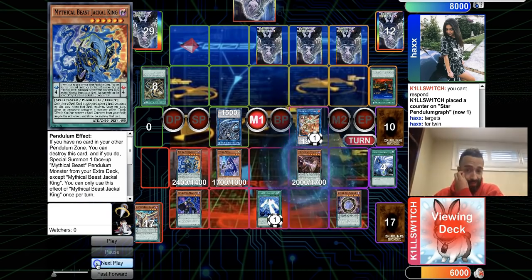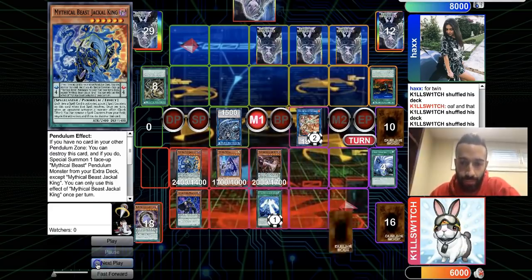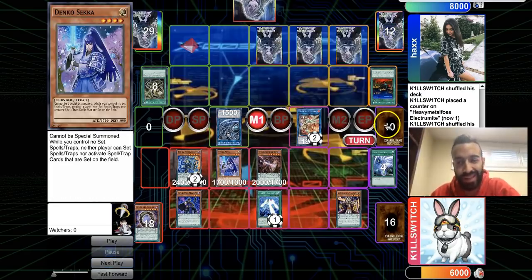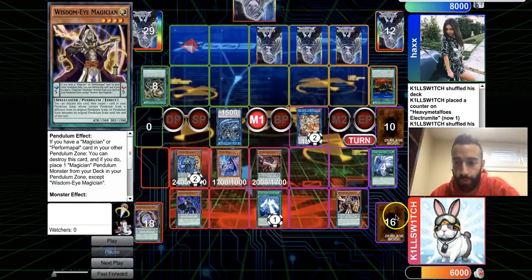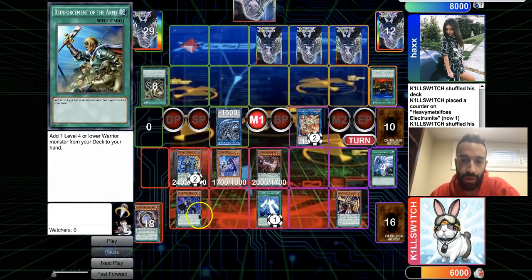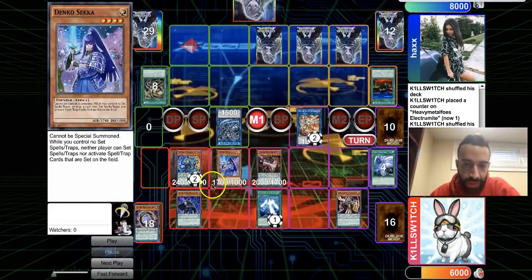He Pendulum Summons and makes an Electrum. He actually could have OTK'd here — a small misplay, but not really relevant. He pops with Electrum — Pen Call would have negated the Ray. I was calculating: if he had Purple Poison it might have been enough for game, but running the numbers it comes out 50 LP short.